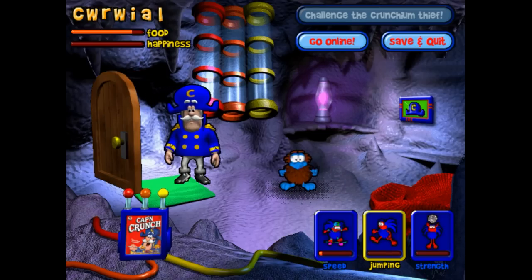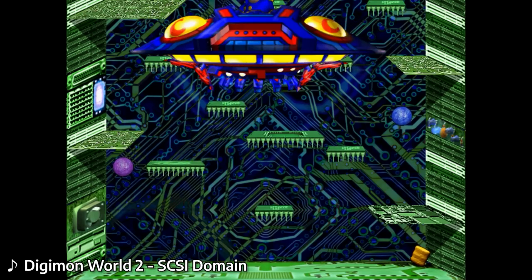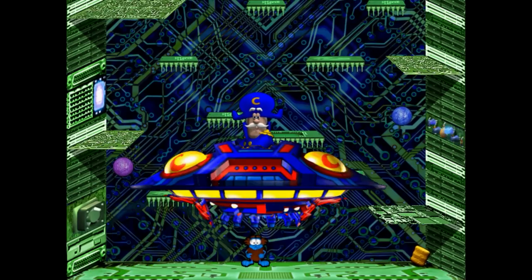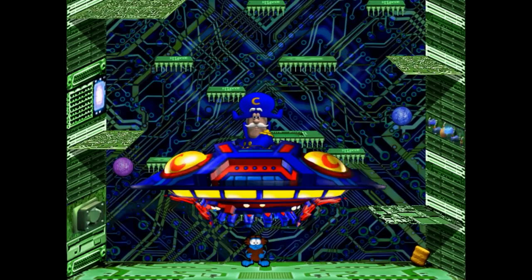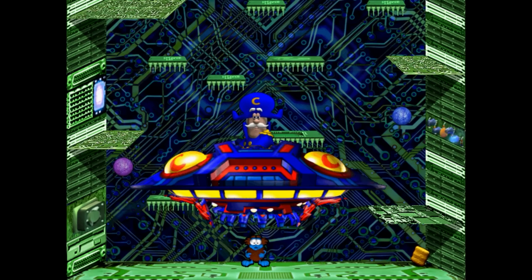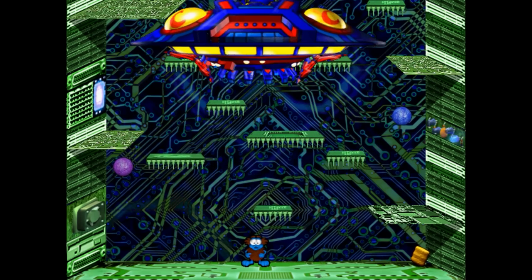Time to set sail for Computica, Crunchling buddy! We're going to do some jumping! Land ho! Welcome to Computica! Here you'll practice jumping as you make your way up these memory platforms to reach the top! Looks like an HD NES pack for Electric Man's stage. Why does Cap'n Crunch have a flying saucer — like a mothership? Is this part of Cap'n Crunch's lore? I guess he is a captain.